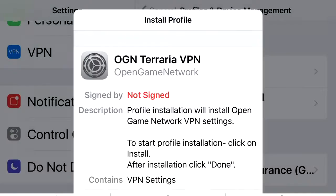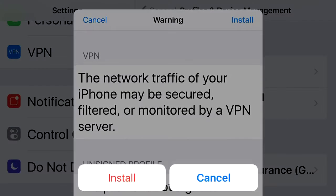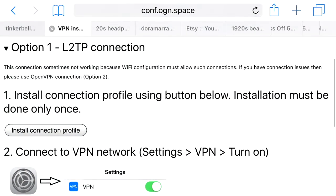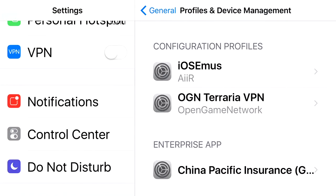After you enter your passcode, press Install, then press Install again, and you're done. Now it is installed. Go back to your Settings — it's installed now.